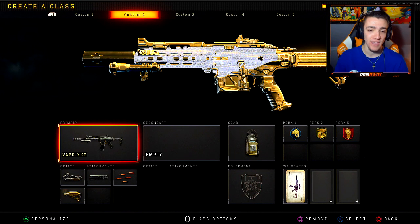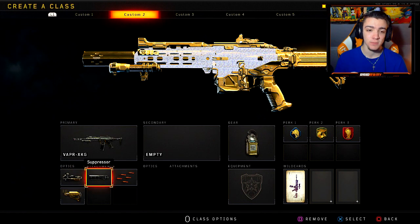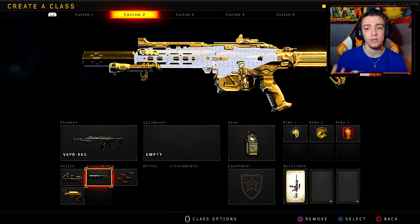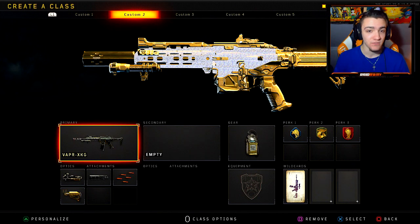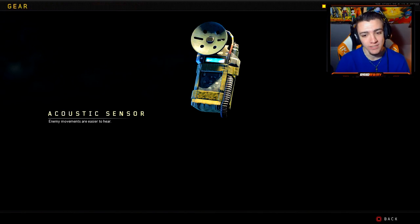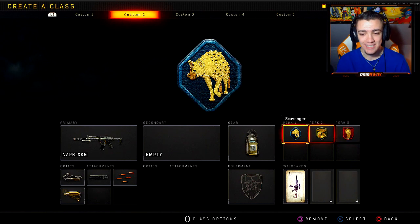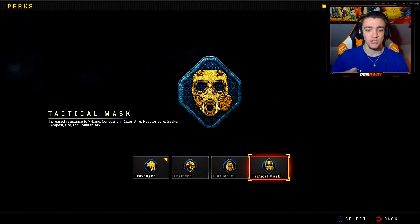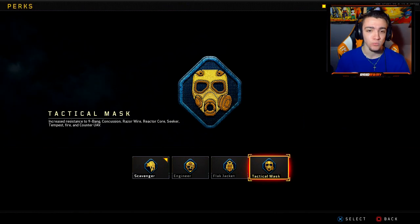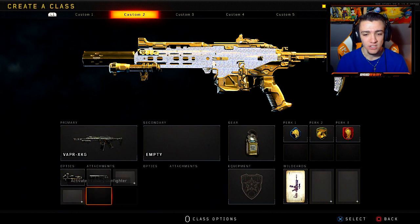Moving on to my second favorite class, this is the Vapr XKG. For the attachments, I have ELO, Suppressor, Rapid Fire, and Stock. I like the Suppressor on this weapon because you move a little more silent and you're not appearing on the radar. This class setup overall is amazing — I've dropped plenty of Nuclears with this class setup. One of my favorite guns in the game. Moving on to the gear: Acoustic Sensor once again, and if you want to switch it out for Stim Shot or Body Armor, feel free. For the perks: Scavenger, Gung-Ho, and Dead Silence.